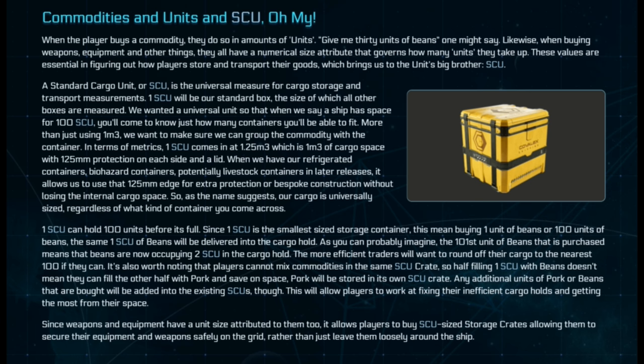In the next section we have SCU and commodities. SCU stands for Standard Cargo Unit, which is what's going to be the basis for all transport in the game. An SCU has 100 units inside of it. For example, if you have one beam, which could be equal to one unit size, you can fit 100 beams in one SCU. Or if you have one weapon equal to 10 units, you can fit 10 guns or weapons inside that SCU.